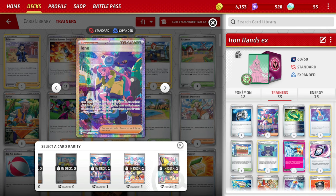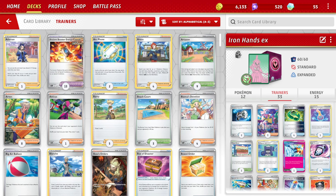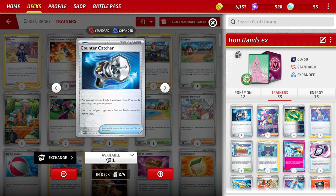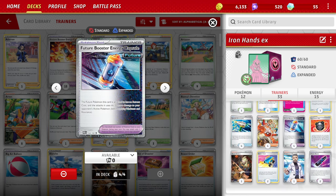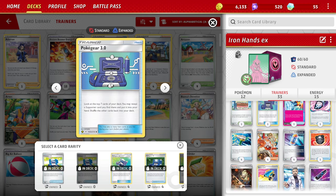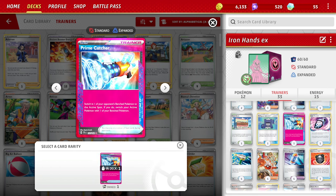For energy: two Fighting energies specifically for Iron Boulder — you don't need more than two. The rest are thirteen electric energies because Iron Hands EX eats a lot of energy. For trainers we have 33 cards: two Counter Catchers, three Iono (staple for me), four Techno Radars — a very important card that lets us bypass Ultra Balls and Nest Balls. One Canceling Cologne for Mimikyu and Farigiraf EX matchups.